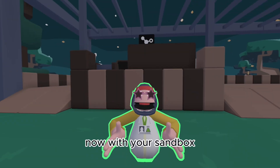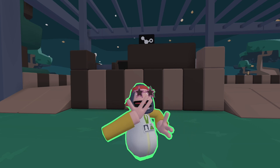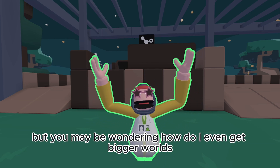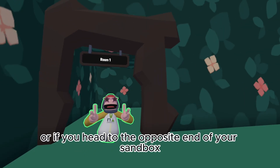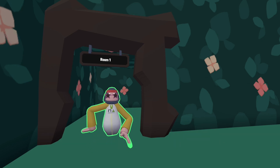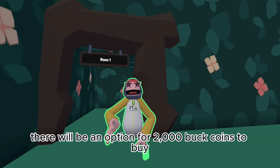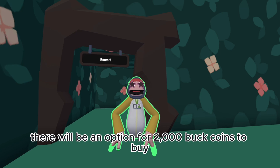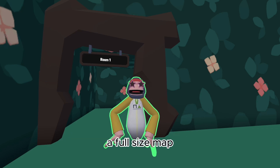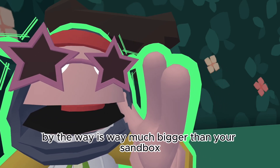Now with your sandbox, you can build whatever you want. But you may be wondering, how do I even get bigger builds? Well, if you head to the opposite end of your sandbox from where you entered, you may notice there's a bunch of doors. If you head through the doors, there will be an option for 2000 coins to buy a full-size map, which by the way is way much bigger than your sandbox.